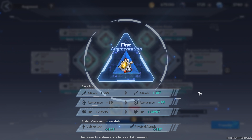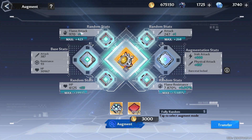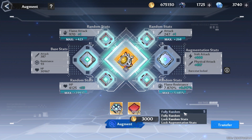First augmentation — pretty much everything does get increased: basic stats and augmentation stats, so it's good for the respective build or element I'm playing. The random stat also increases by one. Now if I roll again, right now I have these two — let's keep going.